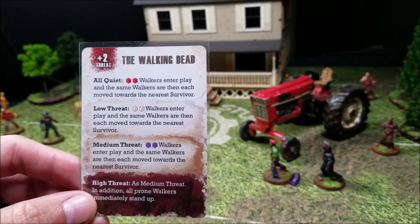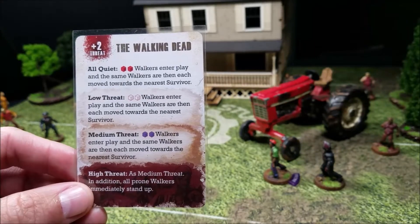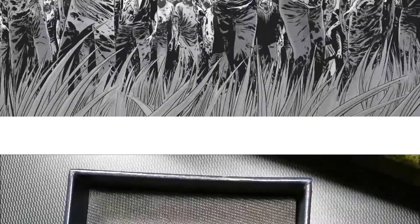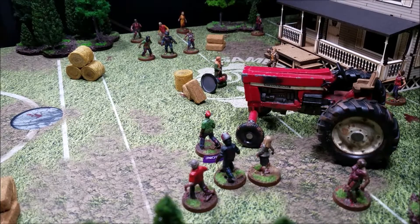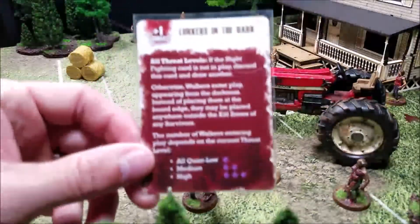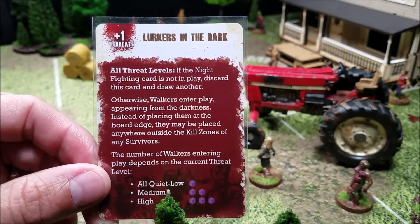At medium threat, double blue walkers enter play and move towards the nearest survivor. We bring on two more walkers from each side of the table — they move up right next to the armored walkers. As part of that card we pull our second event card: Lurkers in the Dark — plus one to threat, now at eleven. Night fighting is not in play so we discard and draw another.